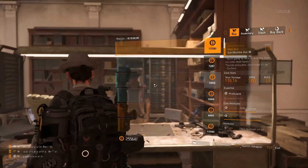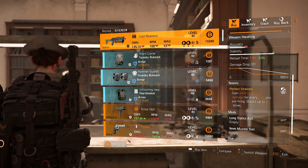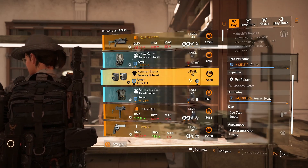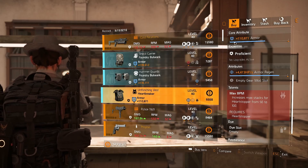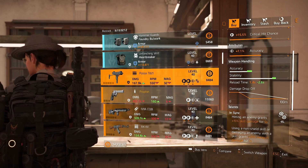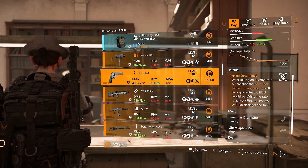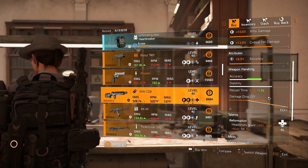At the clan vendor there's a cold relation with everything rolled in the right place if you want to try one of these out. There's a foundry bulwark backpack, foundry bulwark knees, and a heartbreaker vest, but that's pretty meh unless you're going to keep the core attribute as armor. There is a profit if you need one as well.